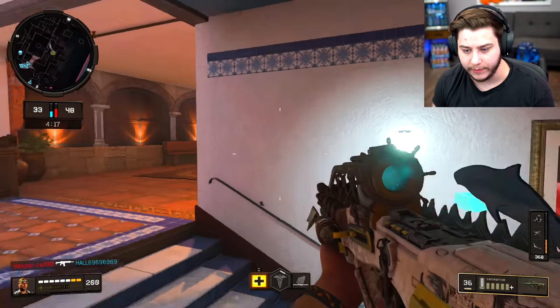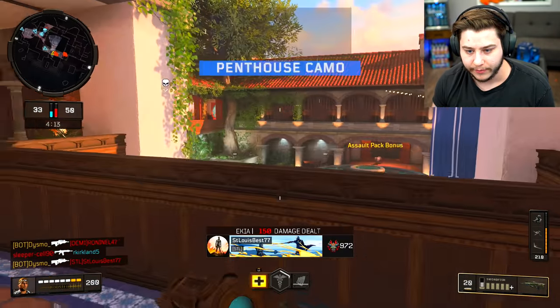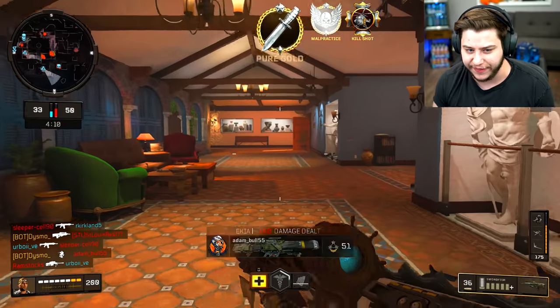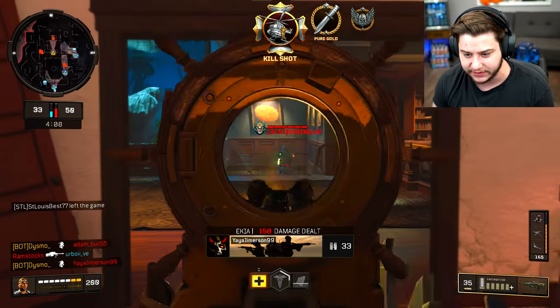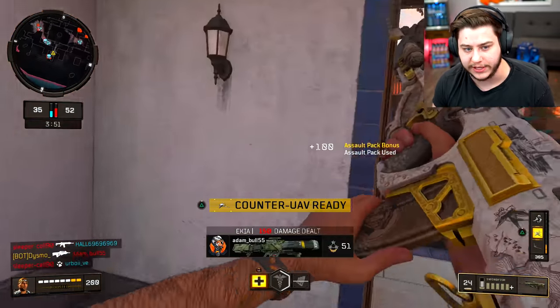Whole squad coming up this way — I'm gonna watch this, blast them. There's one. Come here, try me, try me. Penthouse camo — I think that's double kills. Done, got you.